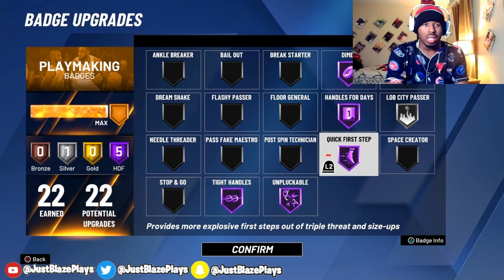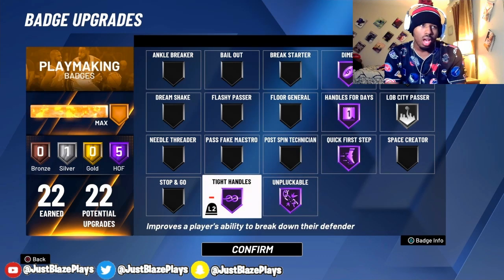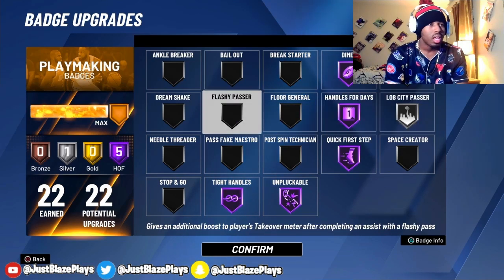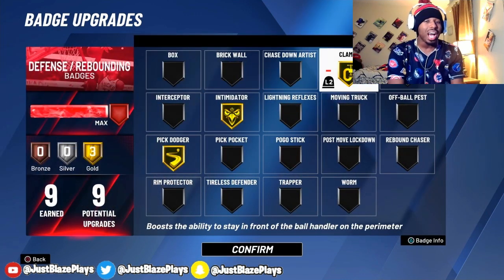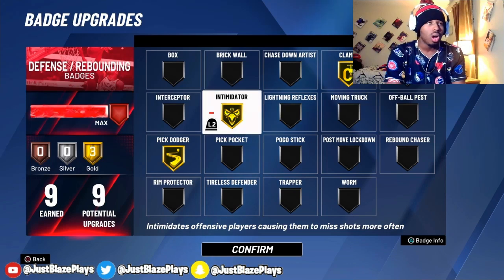Now for my playmaking badges, I got Hall of Fame Dimer, Handles for Days, Quick First Step, Unpluckable, Tight Handles, and Silver Lob City Passer. These are all the badges that I use in the park to be good with my teammates and myself as well for my ISO. Those are all my playmaking badges, and that's what you should use on a guard build.